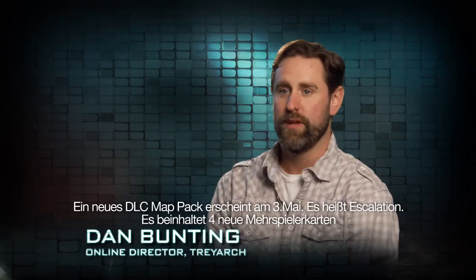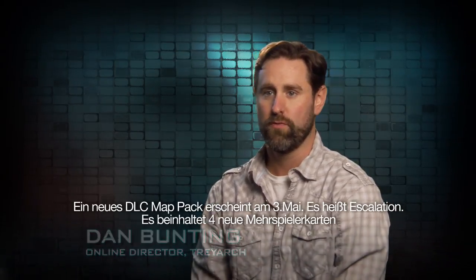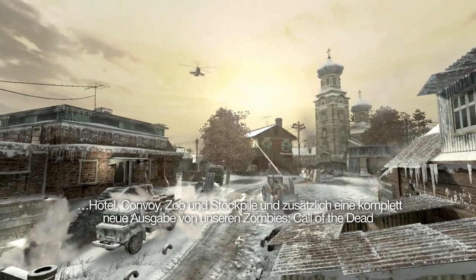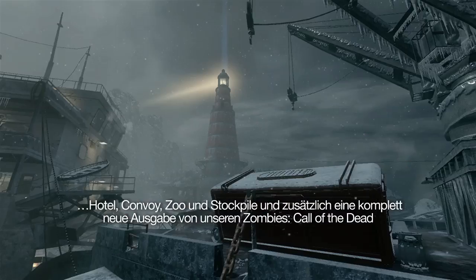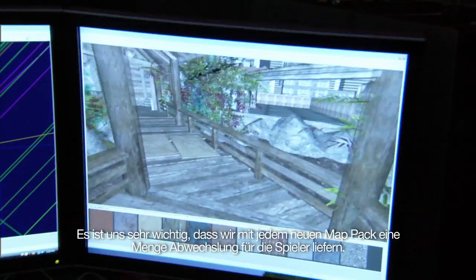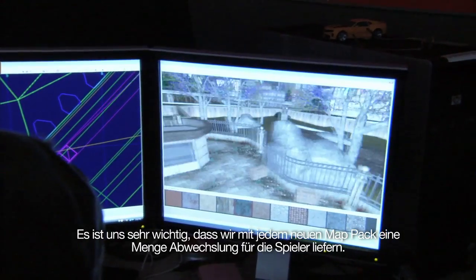We have a new DLC map pack coming out on May 3rd. It's called Escalation. It includes four multiplayer maps: Hotel, Convoy, Zoo, and Stockpile, as well as another installation of our zombies named Call of the Dead. With every map pack that we add to the game, it's very important to us that we provide a lot of variety to players.